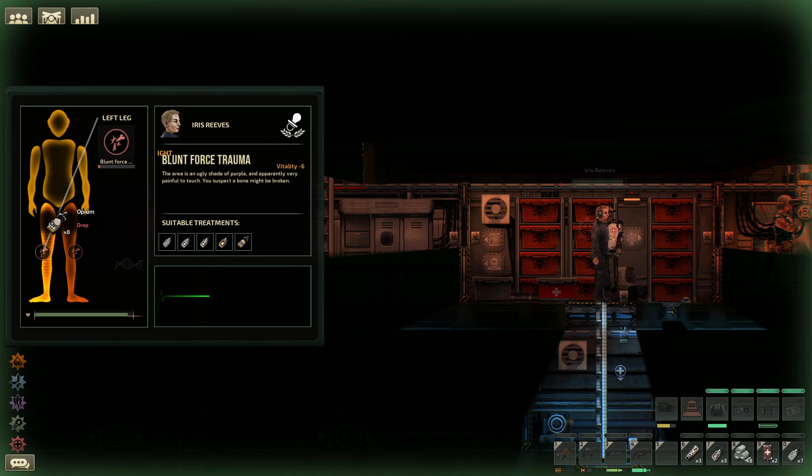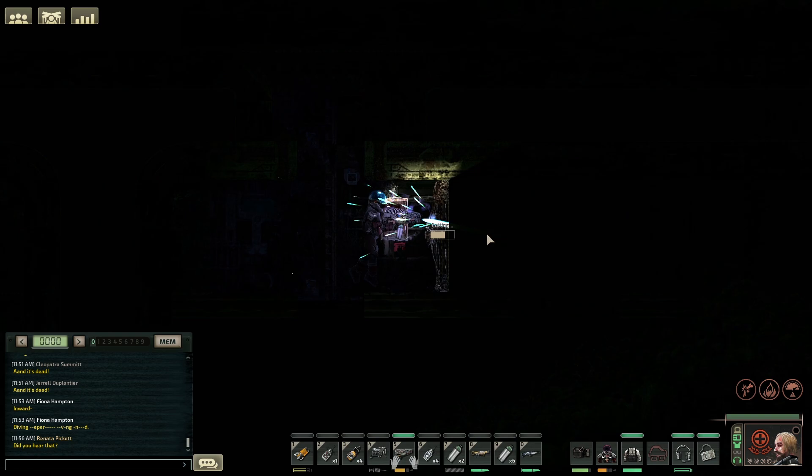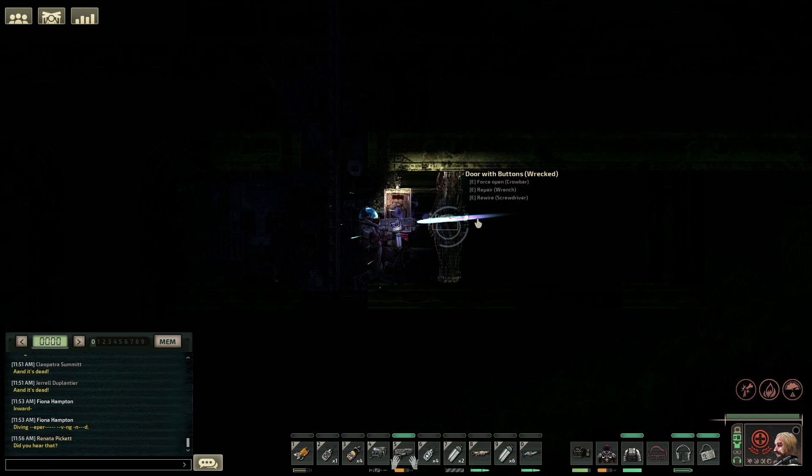Afflictions are the different damage types in Barotrauma. These are caused by different weapons, monsters, medicines and diseases throughout the game. When an affliction is caused it has a strength modifier that dictates how much damage is done. This is normally from strength 0 to 100, but there are some exceptions.